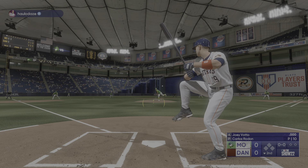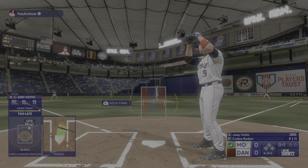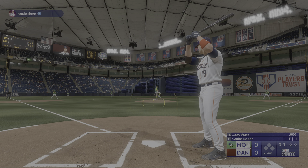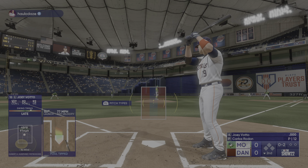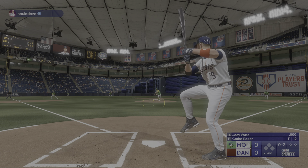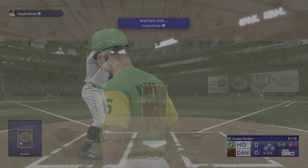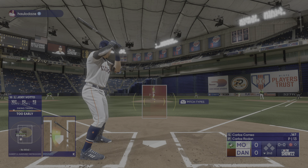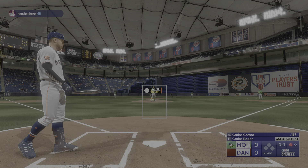Rodon back to work — strike one. So you hit lefty — what makes it so hard to face a left-handed pitcher? Left-handers just seem to have different arm angles, so keeping that front shoulder in and really disciplining yourself can be tough sometimes. But the guys that do it well — I tip my cap to them every day. Got him swinging — that's the first out. Now Correa up to hit, turning into one of the best shortstops in the game — strike one.